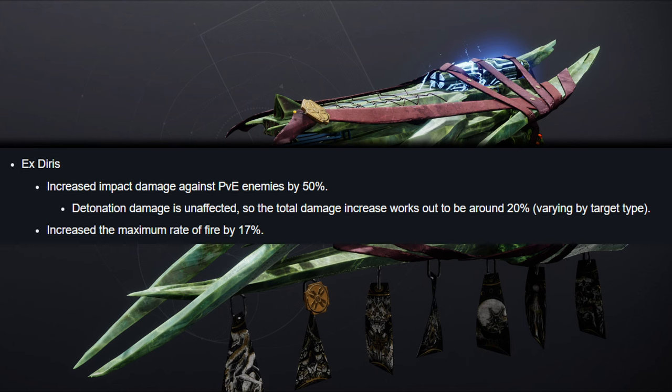With this update in March, they've increased impact damage against PvE enemies by 50% — detonation damage is unaffected — so the total damage increase works out to be around 20% varying by target type. They are also going to increase the maximum rate of fire by 17%.